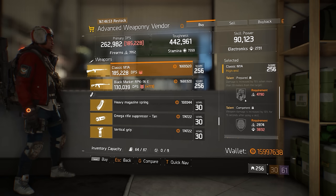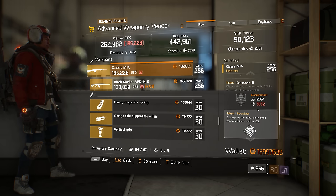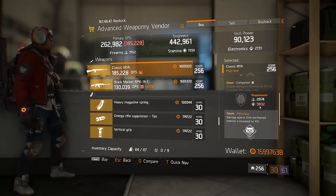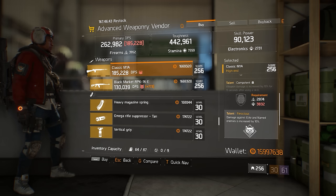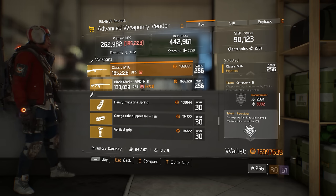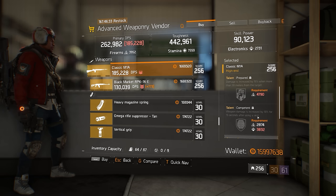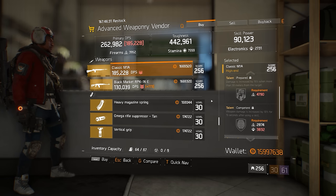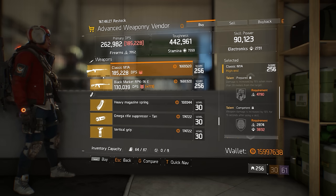At the advanced weaponry vendor there's a classic M1A rolled with Prepared, which is perfect for the marksman rifle category. It's got Competent on it, which is difficult if you haven't got 3800 electronics, so you'll probably roll that one away. Ferocious in that third slot is really nice because it typically has an electronics requirement that's tricky to hit, but it's free in the third slot. This is a really nice PvE-focused weapon.